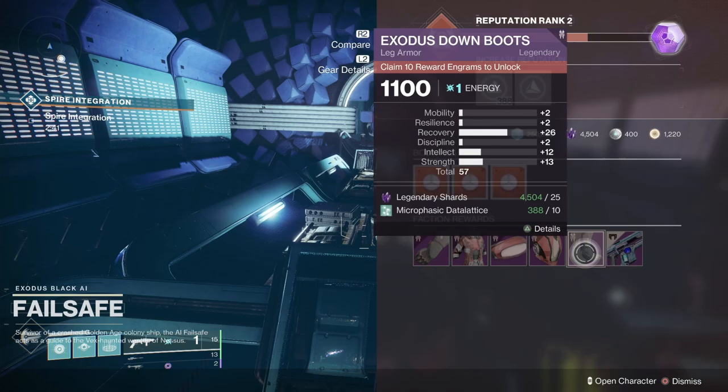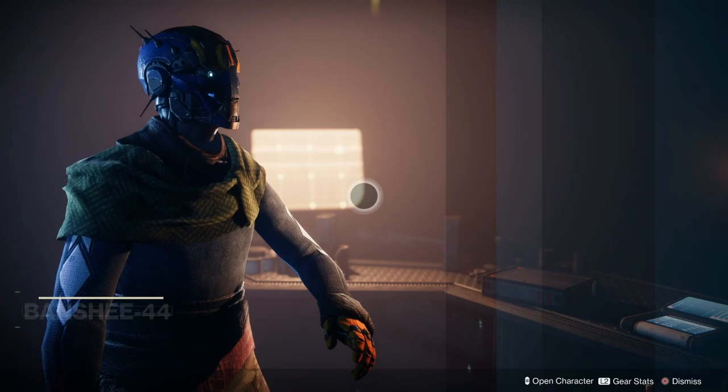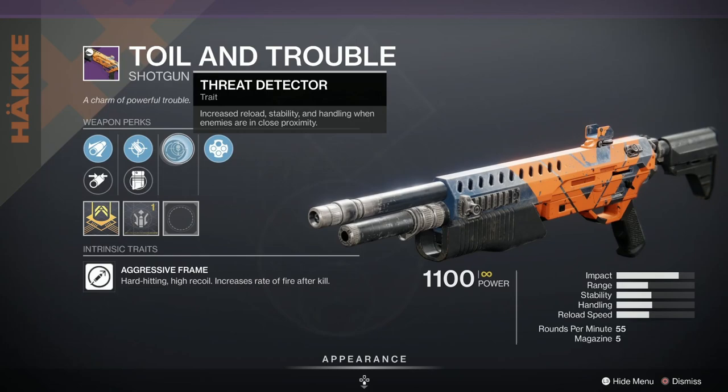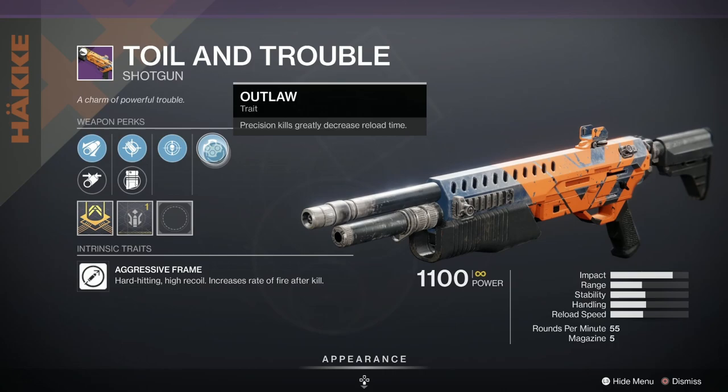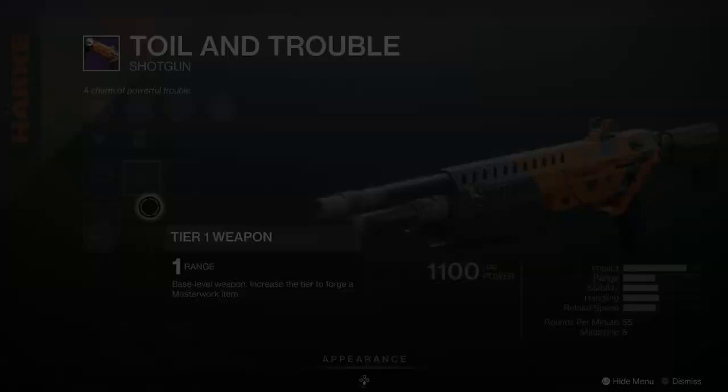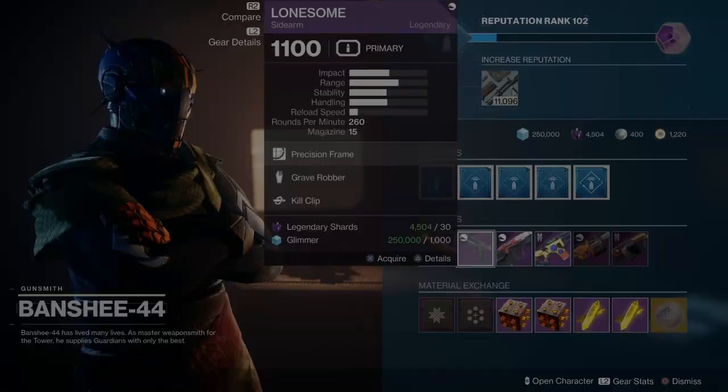A couple more things to have a look at — let's go and check out Banshee's weapons. Here we are at old Banshee with his metal forgetful head. The masterwork problem has been solved this week, so we can now masterwork these weapons as you can see. We've got the Toil and Trouble — it's got Threat Detector and Outlaw. Threat Detector is pretty useless really, and Outlaw — precision kills greatly decrease reload time — is not very good in a shotgun. But it's got a range masterwork. A lot of people like this shotgun — I got told off for slagging it off the other week, so swings and roundabouts.